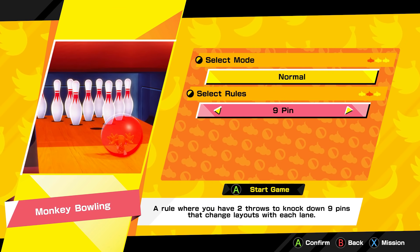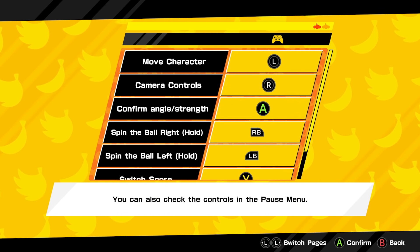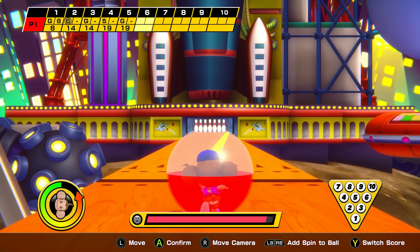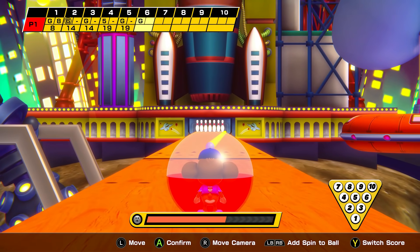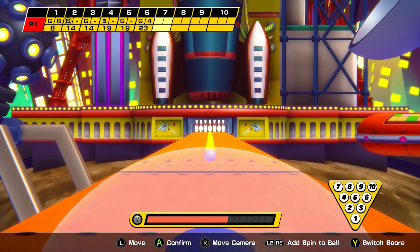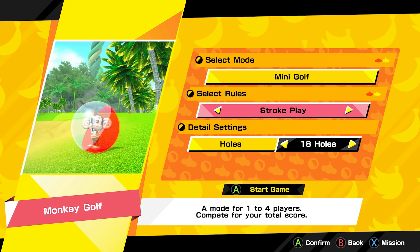Next up is Monkey Bowling. I don't think it controls quite as well as some of the other mini-games. There is a lot of skill involved — it's not just throwing the ball down the lane; there's a spin mechanic that adds a layer of difficulty. There are going to be fans who love this. It looks great, but the control seemed just a little bit off — I couldn't quite get the finesse down. I think with more play I'd probably get the hang of it, but it wasn't my favorite.